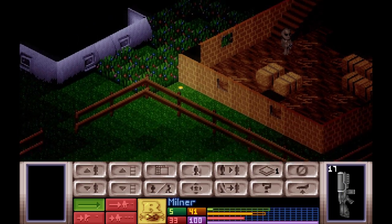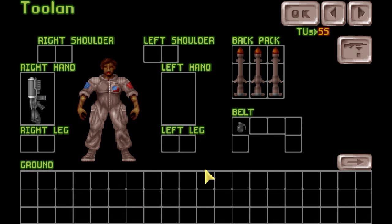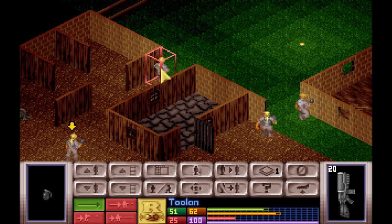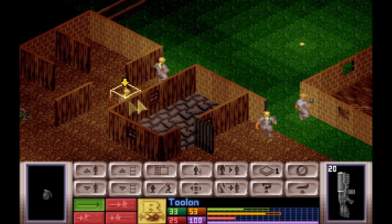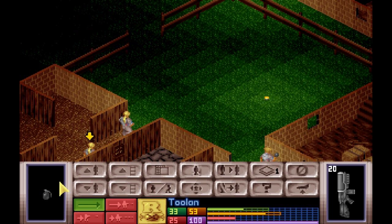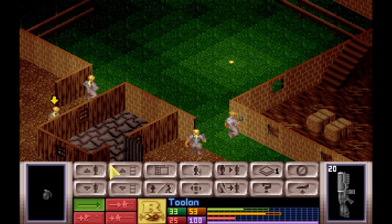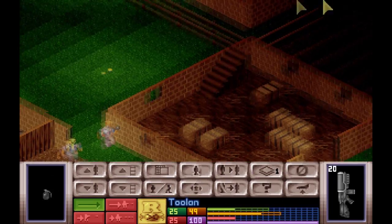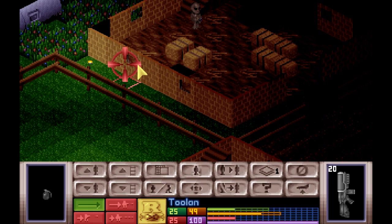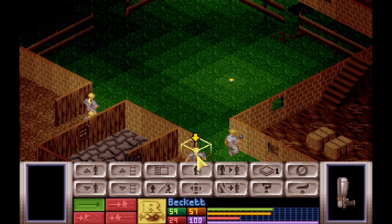Oh hello, in that building you say. Let's see what we can do. It's in there. Need a lot of — 40 to prime and throw. That's not good. Best thing we can do is just take some potshots, try and open up this. You can only see him while you're crouched.